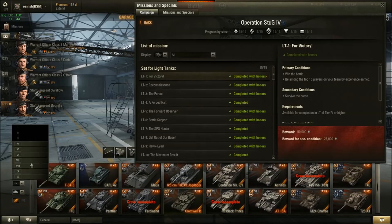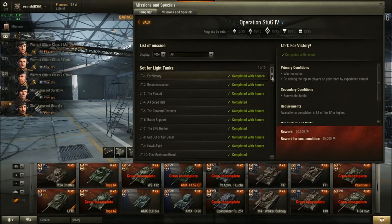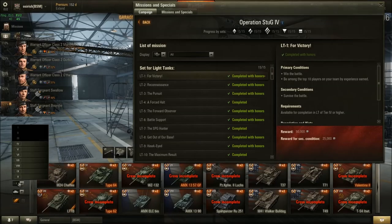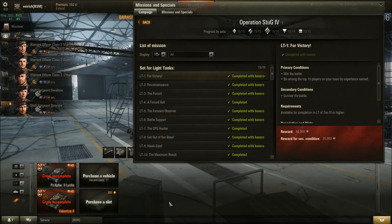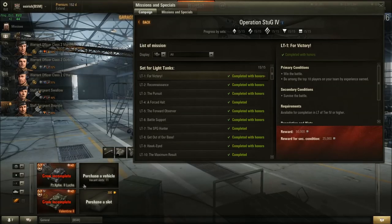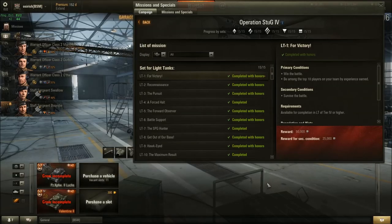Stug missions for light tanks are tier 4 and above. Personally I found them quite easy, mostly because I have so many higher tier tanks. There are lots of really good tanks for these missions. The Luchs is an absolutely amazing tier 4 light tank — it's the only tier 4 light tank I've kept in my garage — and I really recommend it for Stug light tank missions.